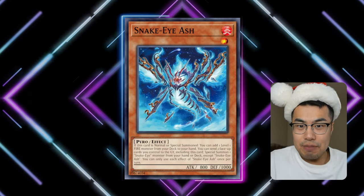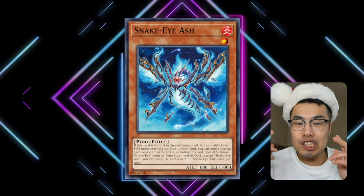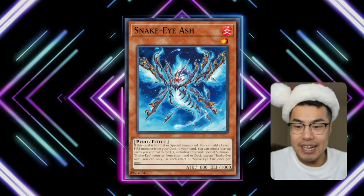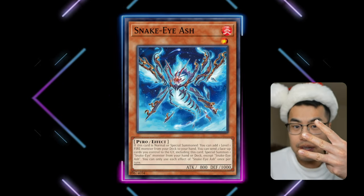Starting at the top, we have none other than Snake Eye Ash. This card is apparently only a dollar or two for the super rare, but it happens to be a starter for the entire Snake Eyes engine, and decks like Fire King actually play three copies of this card in particular.